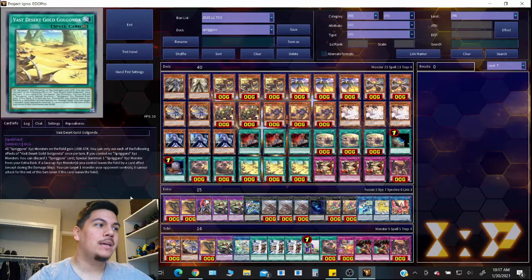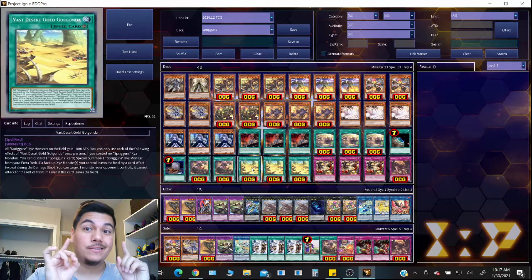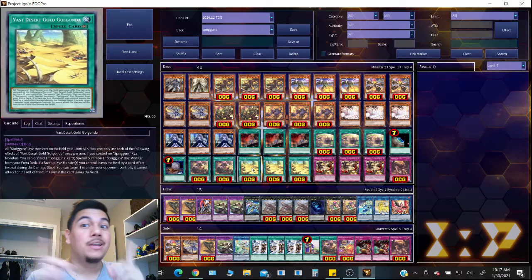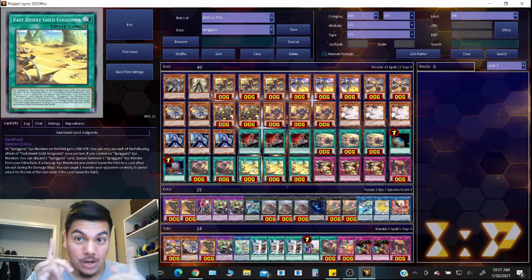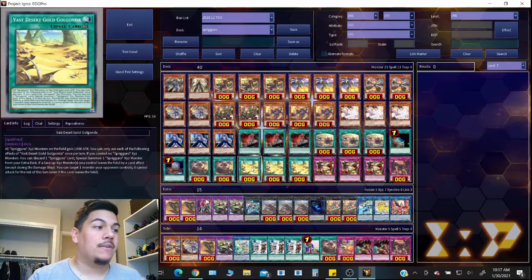So Vast Desert Gold Gondola gives a thousand attack to all Spriggins Xyz monsters. You can only use each of the following effects once per turn. If you control no Spriggins Xyz monsters, you can discard a Spriggins card and special summon a Spriggins Xyz monster from your extra deck — meaning you can special summon an Xyz monster for free without having any monsters on the field.